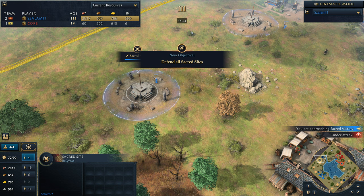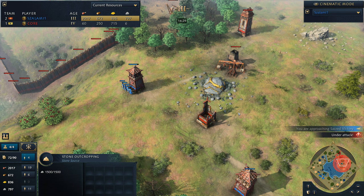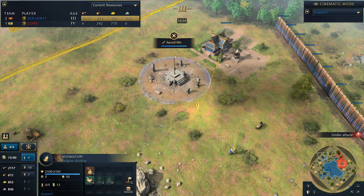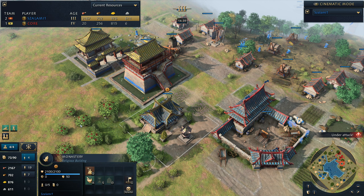More villagers falling back. All sacred sites now captured from Salami. Mark it down: 14 minutes, 24 seconds. Give him 10 minutes from there - 24 minutes, 24 seconds, let's see how he does. And it looks like he's going to be picking up those relics, probably bringing them to a safer monastery as well - obviously if that gets pushed, he wants to keep them safe.